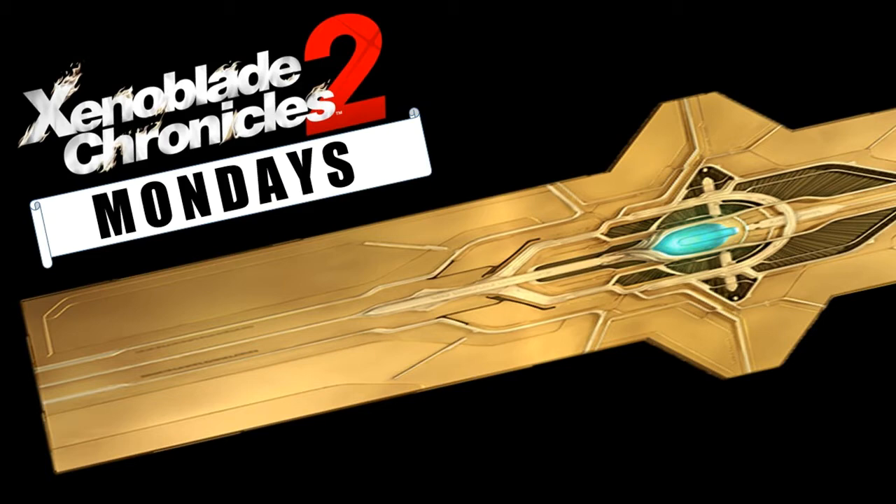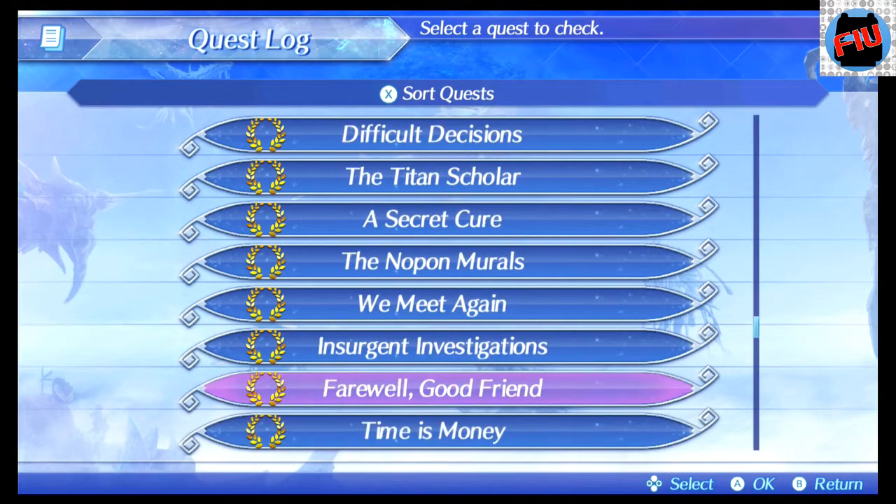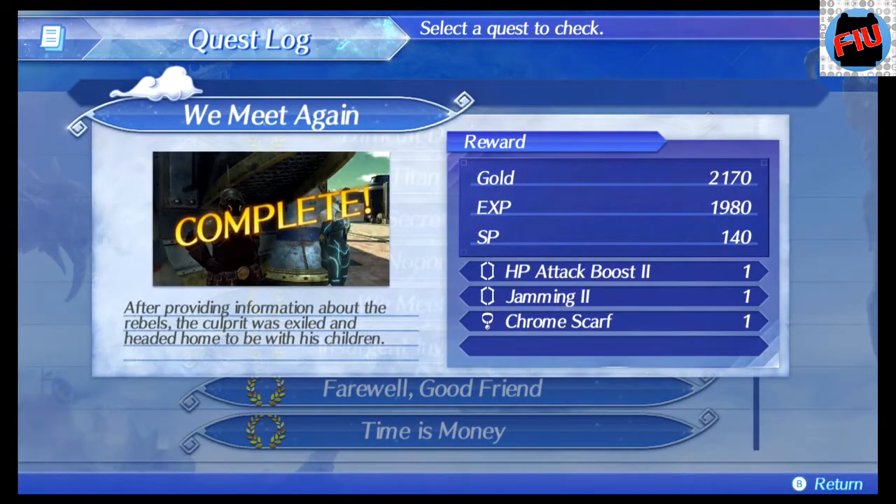Hello YouTube Land and welcome to another episode of Xenoblade Mondays right here at the Force in Unison Gaming channel. I am your host DanTest and today I am going to explain how to get the hidden unique monster called Peace Hunter William.